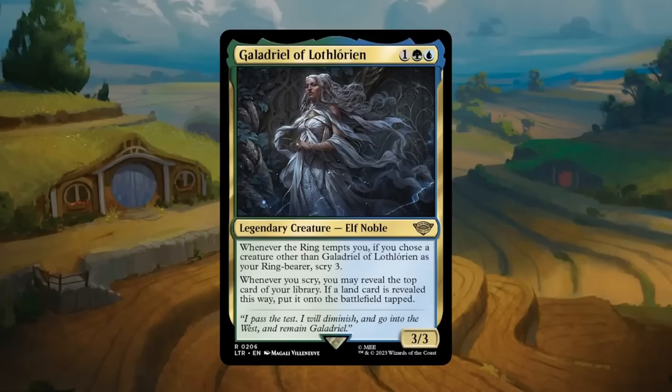Galadriel: one plus blue plus green for a 3/3 legendary elf noble at rare. Whenever the ring tempts you and you chose a creature other than Galadriel as your ring bearer, scry 3. Whenever you scry, you may reveal the top card of your library — if it's a land, put it onto the battlefield tapped. That can help you ramp and generate card advantage. As long as you have other ways to have the ring tempt you, Galadriel seems excellent and gets an A.